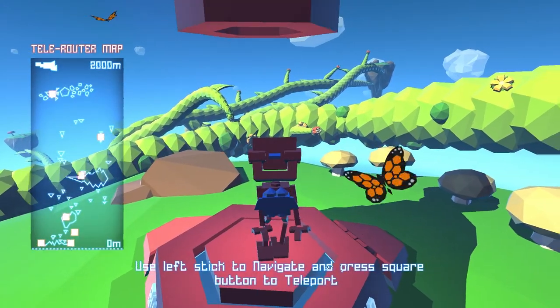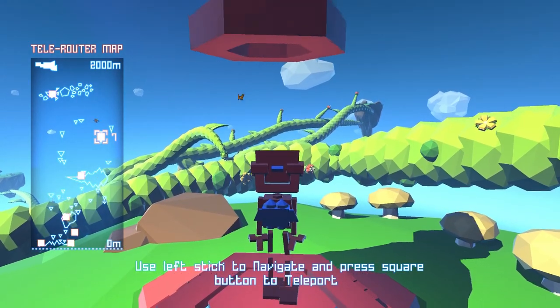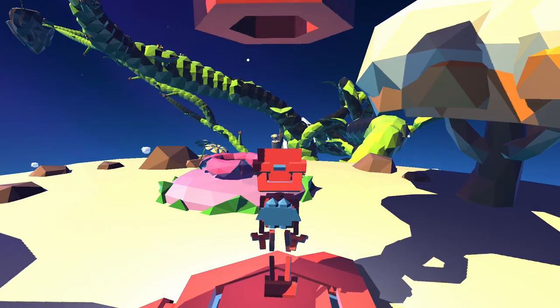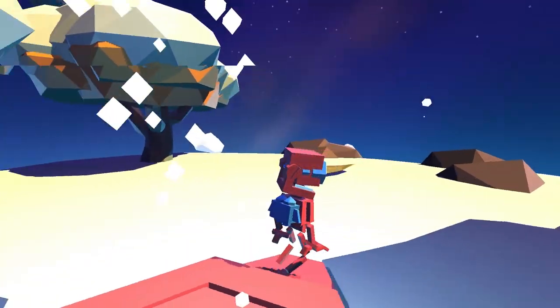Hey everybody, welcome to Grow Home. I'm going to show you the Shaken Not Stirred trophy. You get this by collecting a glide leaf — actually grabbing and collecting it in mid-air — which isn't as difficult as it sounds.